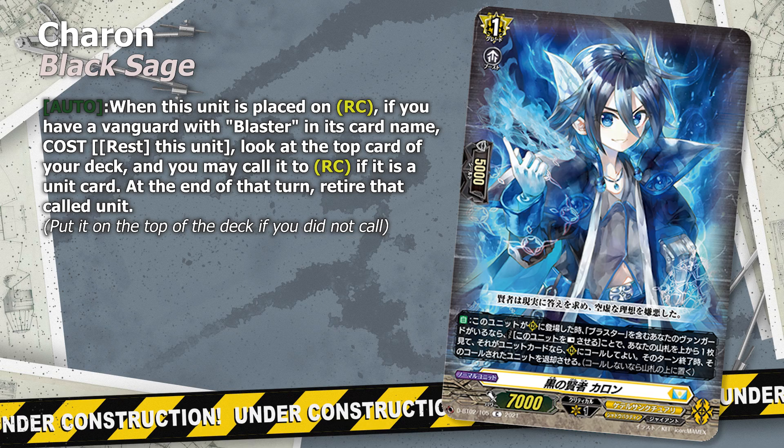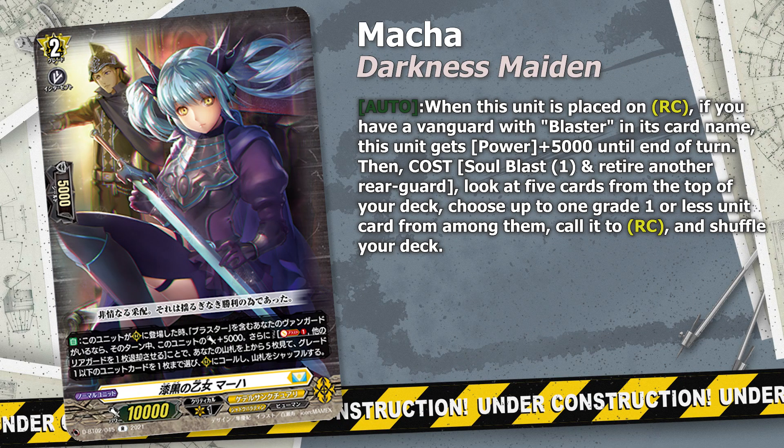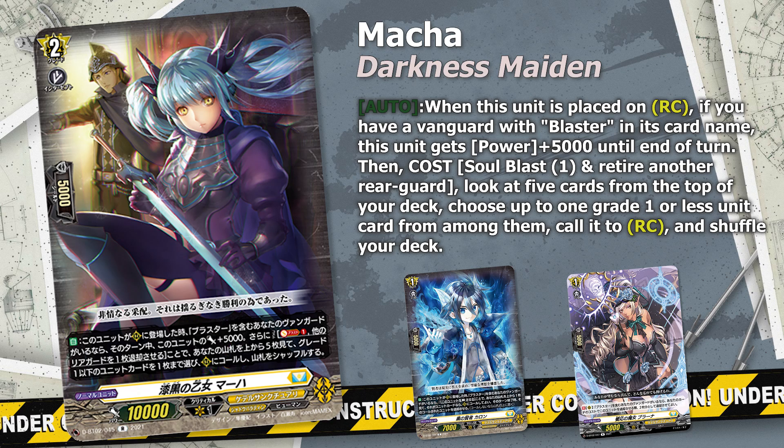Brunner isn't the only option as we also have the new grade one Black Sage Charon. This is also a pseudo double retire target, only in this case Charon superior calls the top card of the deck. An interesting aspect about this card is that it is also a pseudo deck manipulation tool because we don't have to call the top card of our deck. So if we see a trigger or potentially the over trigger, we can just leave it there and gain the benefit of drive checking that specific card. We ideally want to hit Charon or Brunner as they are excellent retire targets for Phantom Blaster Dragon's Damned Charging Lens skill.